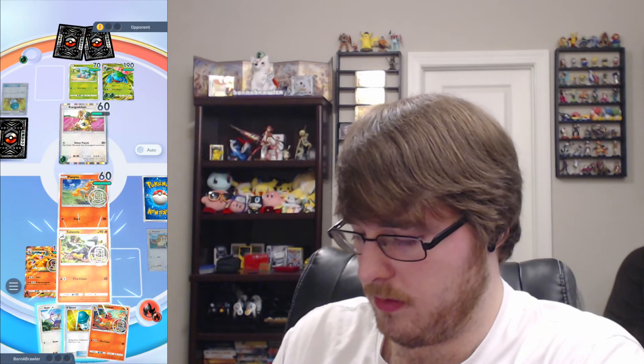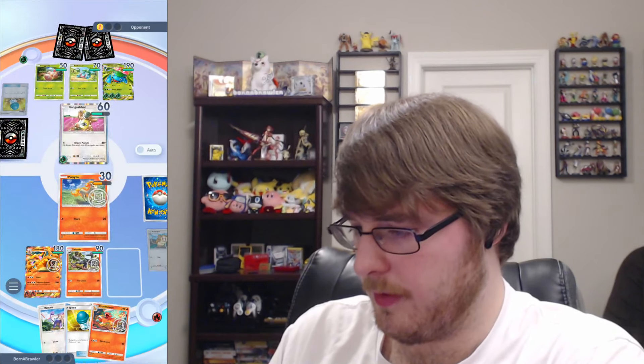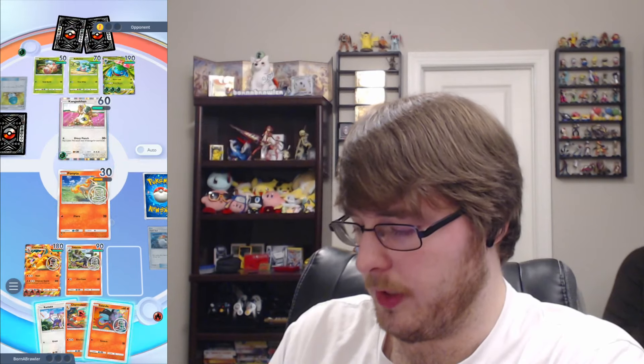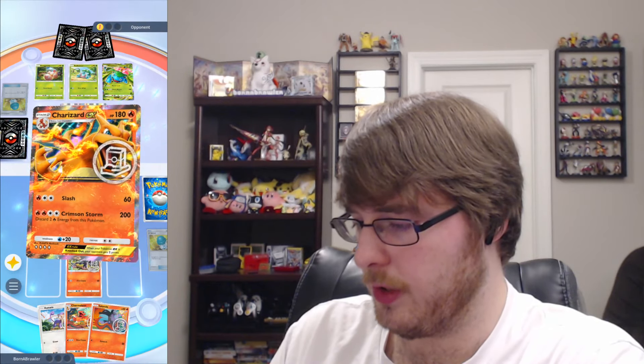I'm comfortable with switching Charizard EX in on the next turn. Lazuli's pretty okay since we do have something to switch into — can do 80 damage versus the grass types. We will live another turn. Very good, because at this point I think we can kind of sweep. Using a Poké Ball to see what else we might find — another Salanda. Using X Speed to get out the Ponyta, putting in Charizard, and going with a Slash.